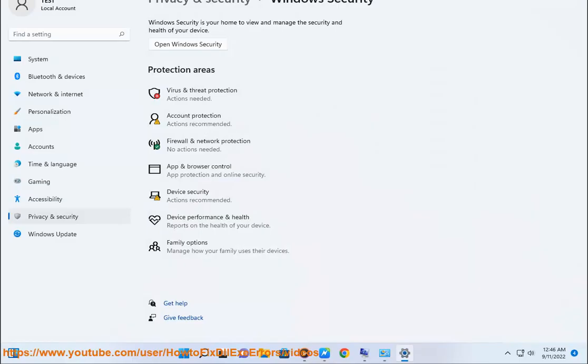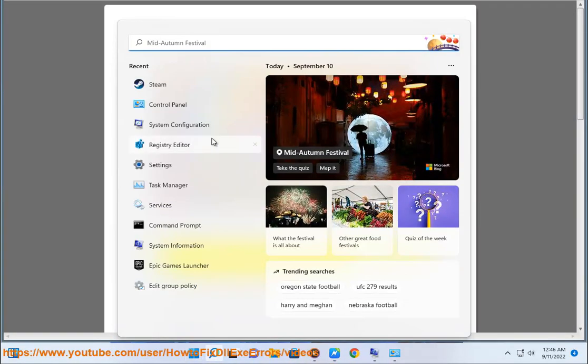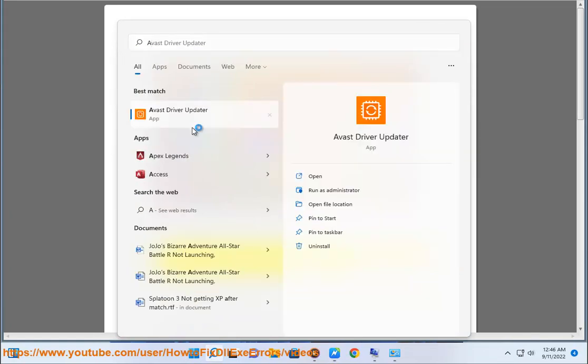3. Disable any active antivirus or VPN slash firewall. Update using the recommended Avast driver updater in this video guide, or uninstall and reinstall the GPU drivers.